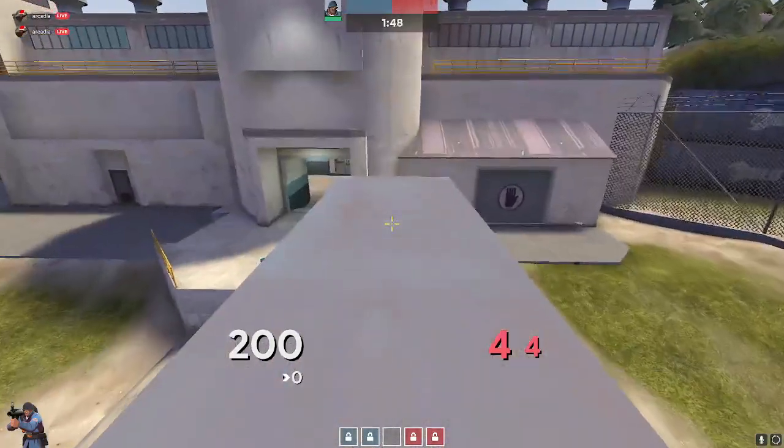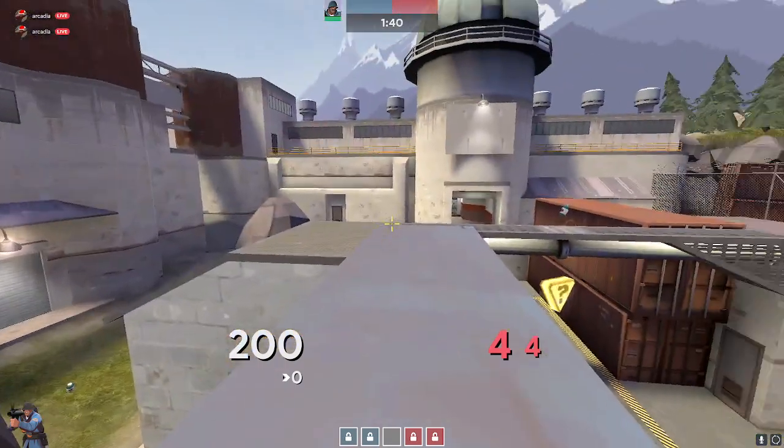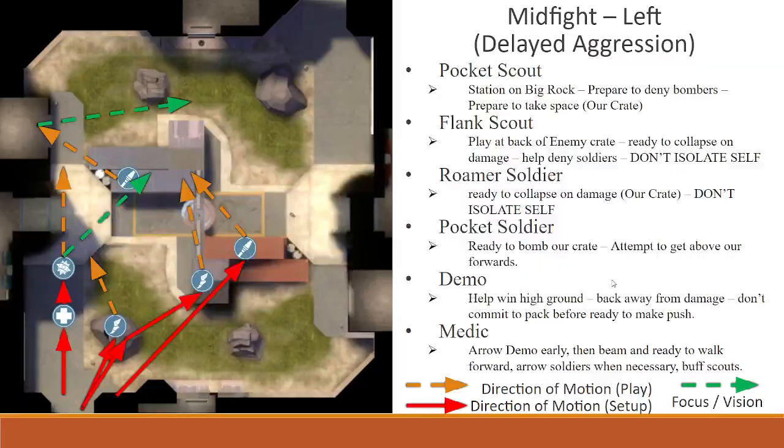Those are two basic mid plans. As demo you definitely want to be communicative — if you get good damage, say that. If you see where they're going and make a read and get damage off it, be really communicative because you're getting to mid first. You have the first dice here and the eyes here — you can coordinate your team. In the rest of the fights you're generally playing a bit more back line, so you have a lot of space to see what's unfolding and can control the fight from there.